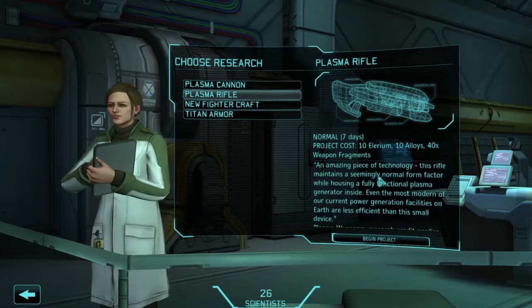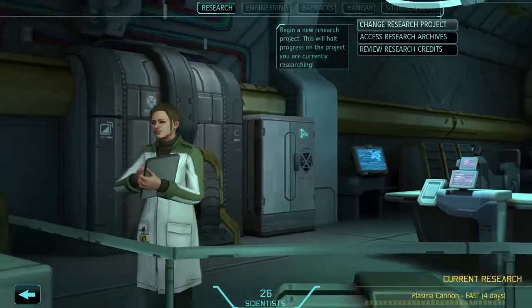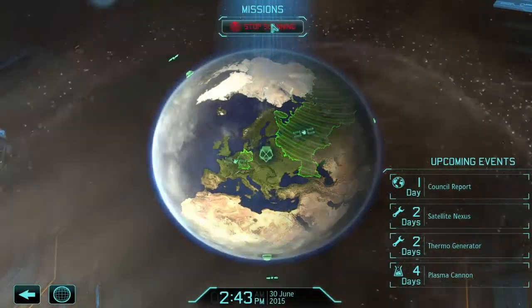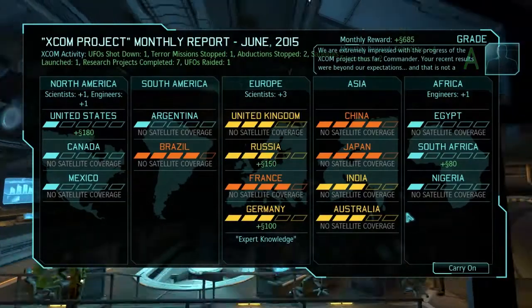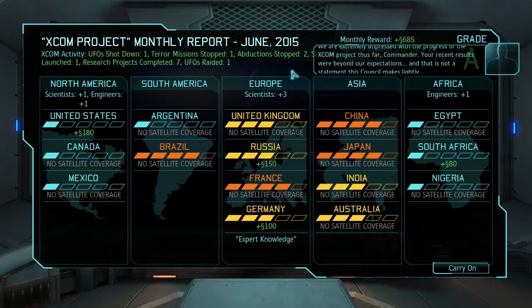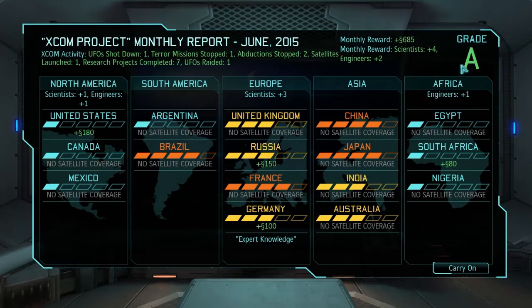The plasma cannon is looking pretty good - short in time. Let's go for the plasma cannon, why not? The worst that can happen is we needed the other thing and get caught a little bit short. Let's see what the council says of us this time - I've got a feeling they're going to say we're much impressed. And yeah, look at that - 'The XCOM project thus far commander, thank you, your recent results were beyond our expectations - for the fourth month in a row.' We've got 685 monies, not bad.